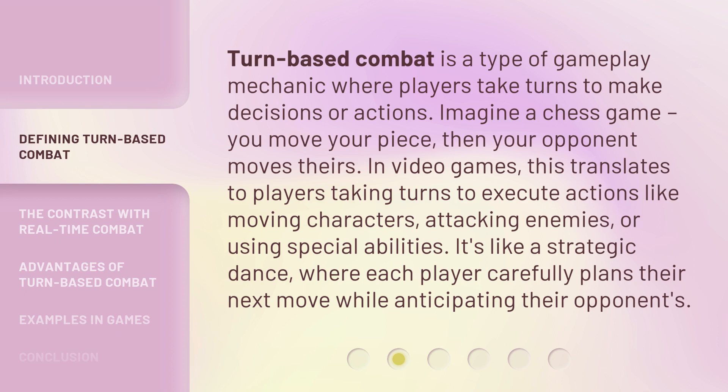Turn-based combat is a type of gameplay mechanic where players take turns to make decisions or actions. Imagine a chess game — you move your piece, then your opponent moves theirs. In video games, this translates to players taking turns to execute actions like moving characters, attacking enemies, or using special abilities. It's like a strategic dance, where each player carefully plans their next move while anticipating their opponents.